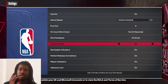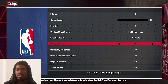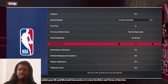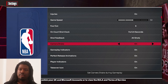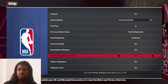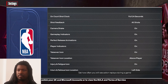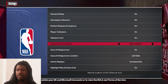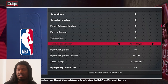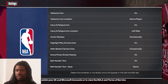Camera shake is personal preference — I like having it on just in case you want to make them miss, but you don't want the camera shaking on the free throw line, so you can turn that off. Perfect release animations — some people have it on, some have it off, it's up to you. For takeover, I have it above the player, but most people have it on the left or right side — doesn't matter.